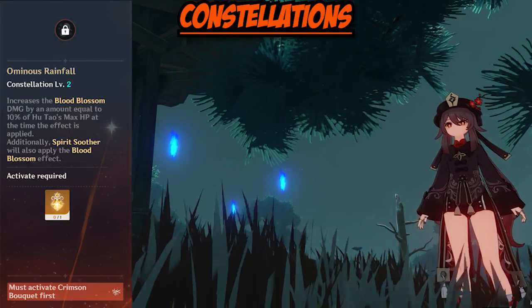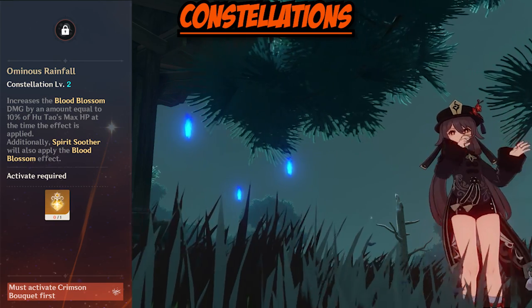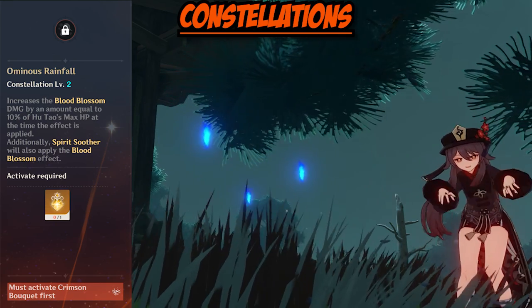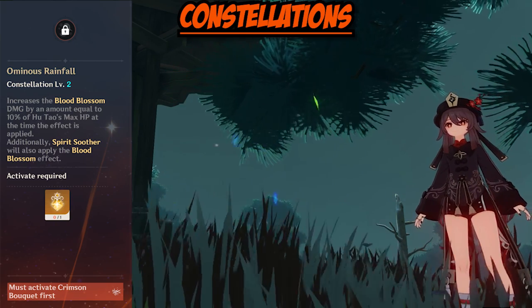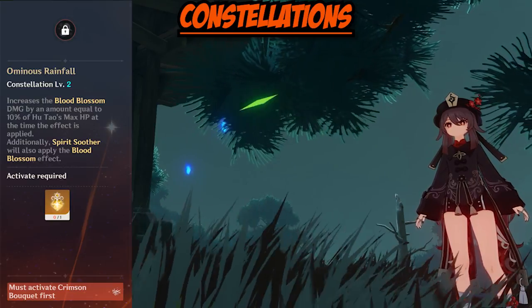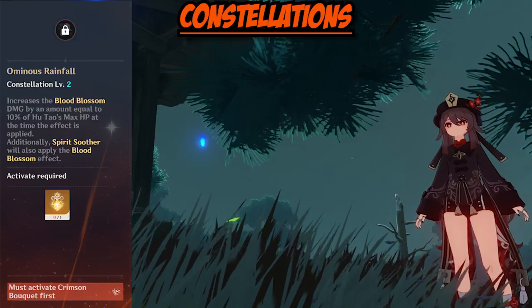The added benefit of Spirit Soother applying Blood Blossom is also really good, considering that before you leave the field with Hu Tao, you should be using her burst anyway. Like the previous constellation, this is worth pursuing if you like Hu Tao, however it's not as pressing. It's a nice added bonus, but not as impactful as Constellation 1 for her gameplay.